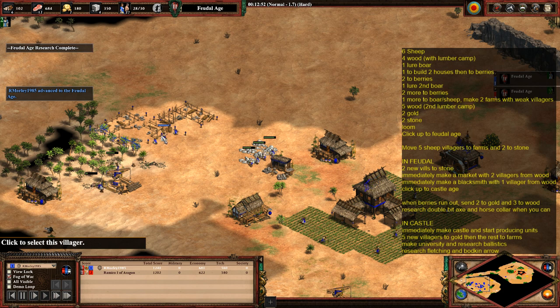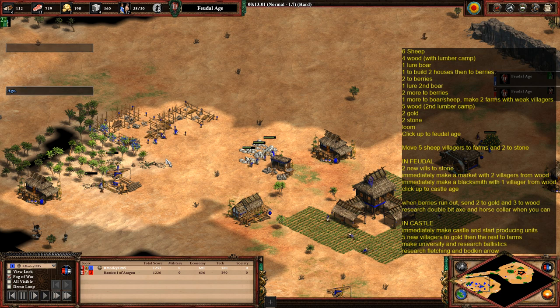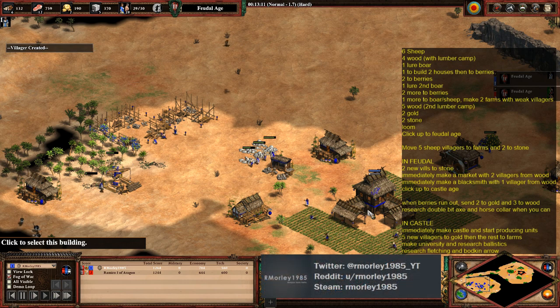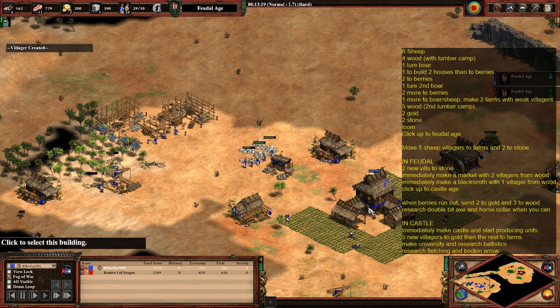The reason you need two villagers on the market is that it takes roughly twice as long to build as the blacksmith. So hopefully by the time the blacksmith is done and the market is finished, the two new villagers have come out — and you'll have enough resources to click straight up to the castle age.